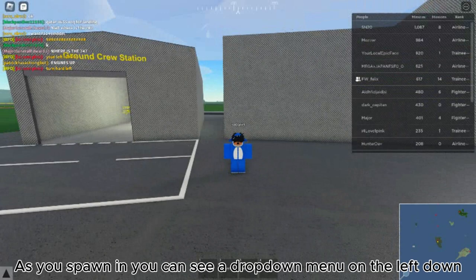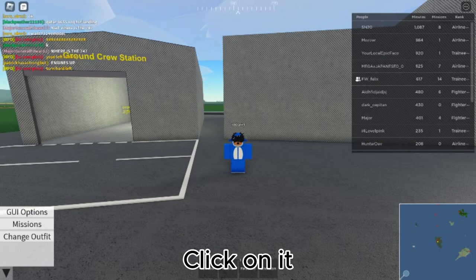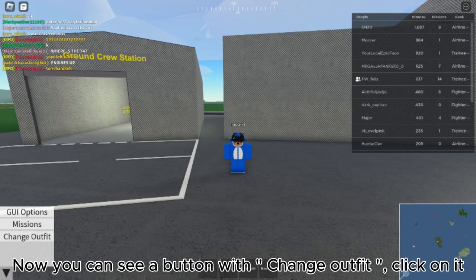As you spawn in, you see a drop-down menu on the bottom left. Click on it. Now you can see a button with Change Outfit. Click on it.